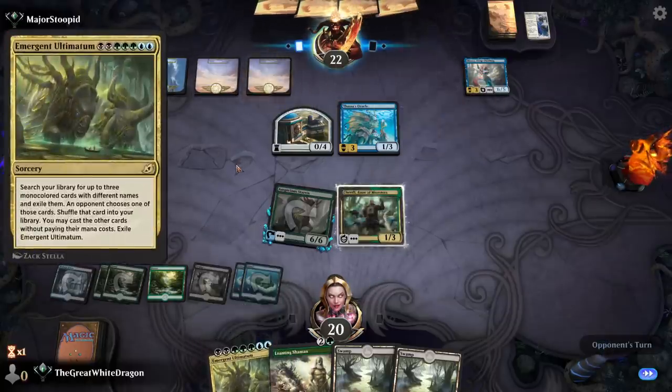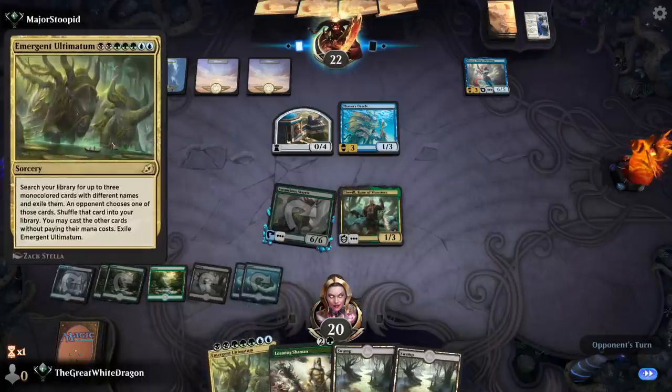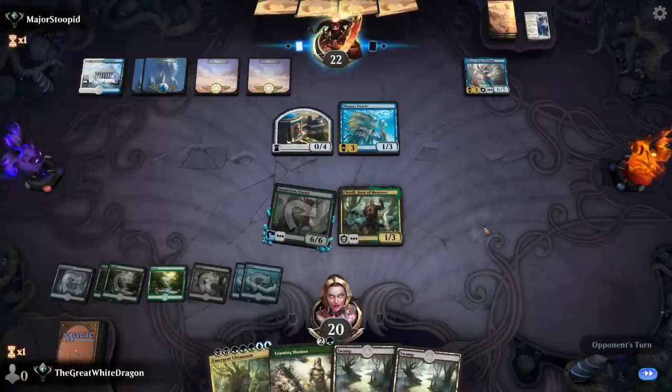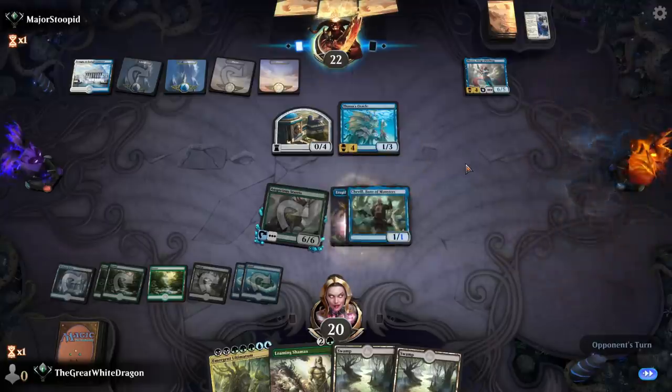By the way, this is by far the worst ultimatum. I was considering Genesis ultimatum, just because it's so much better than this crap. And all I would need to do is insert a bunch of random colored lands and it would still be fine. You know, maybe a two-color deck to a three-color deck, no problem. A two-color deck to a four-color deck — maybe a little bit questionable. You know what I'm saying?